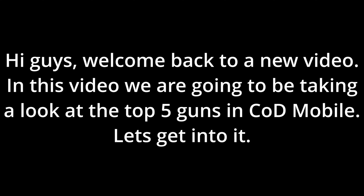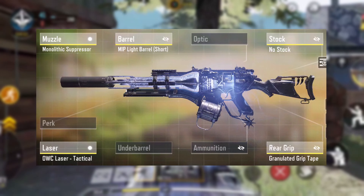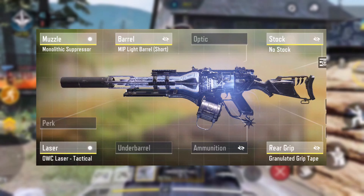In at the number 4 spot we have the Holger. With 100 bullets per mag and decent mobility, this makes the ultimate spray and pray weapon as it has low damage drop off, which makes it good at most ranges. This means that if you like camping and holding head glitches then this is the gun for you.